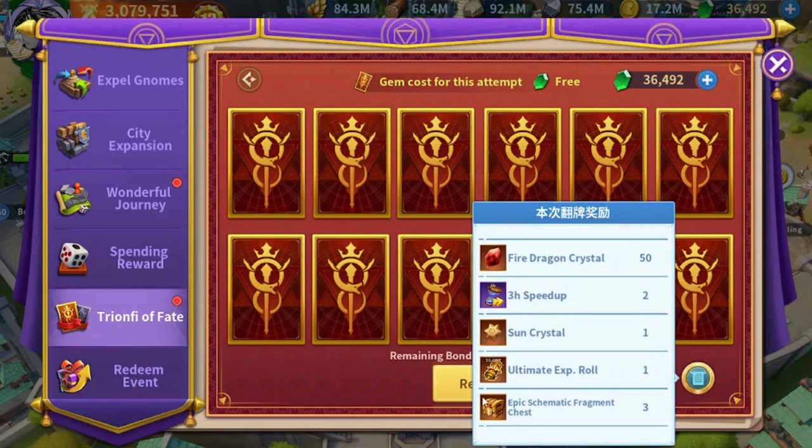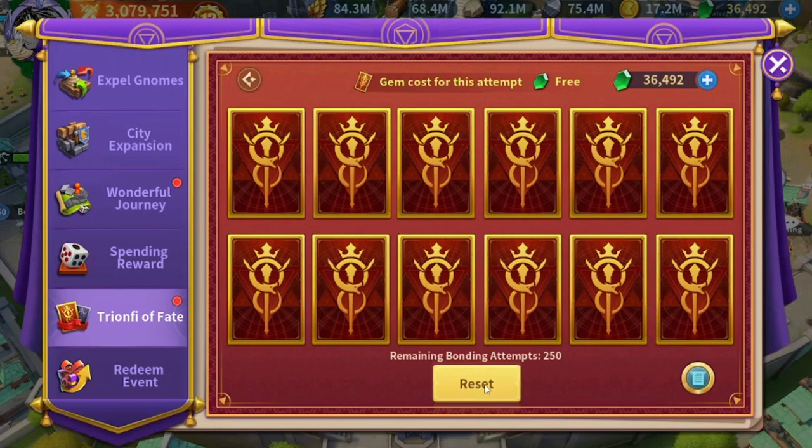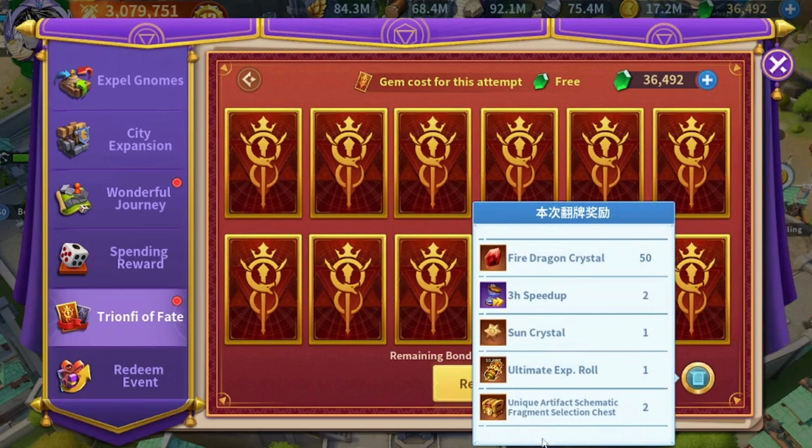You need to look at this chest here. As you can see, this is a normal artifact chest — it's called the Epic Schematic Fragment Chest. If you click on it, you can see that all the artifacts you can get from this chest are just the normal artifacts. Once you click reset, you can check again and see that the chest has changed — instead of three chests you can now get only two, and its name is now the Unique Artifact Schematic Fragment Selection Chest.